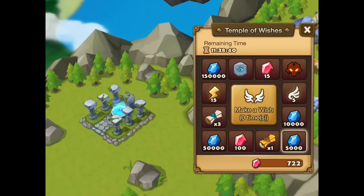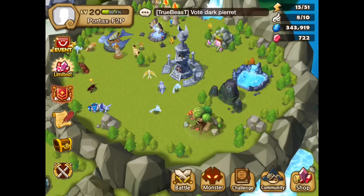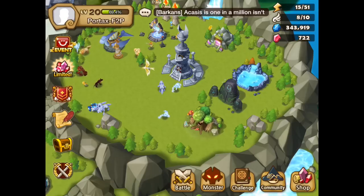One of my guildmates actually landed on the monster icon today and was given a Dark Arch Angel from the wishing world. I'm just putting it out there so you know it's a possibility. It is most certainly not guaranteed if you land on the monster icon — you can also get 3-stars from that. It's totally random. I'm not sure how they calculate which monster you'll get, but he got a Dark Arch Angel — a really, really rare monster. So you can always cross your fingers each time you do a wish.